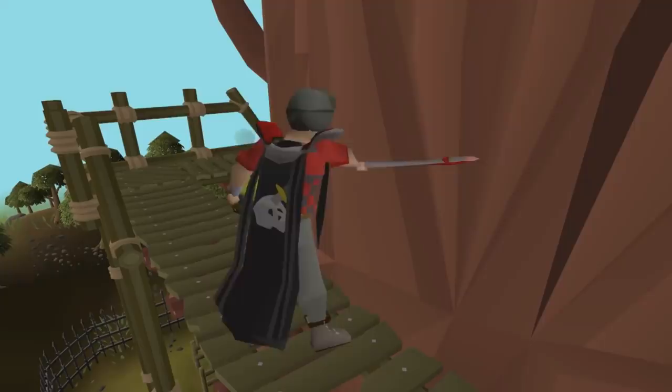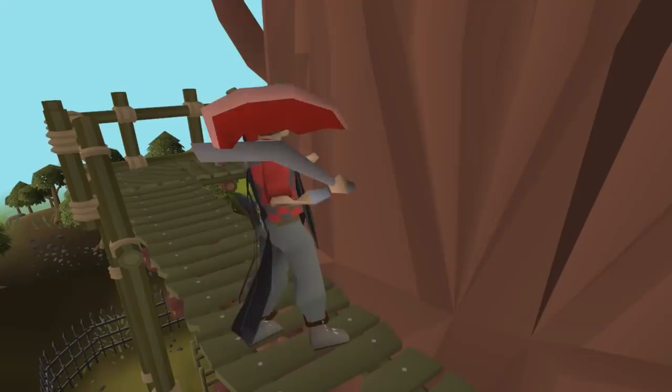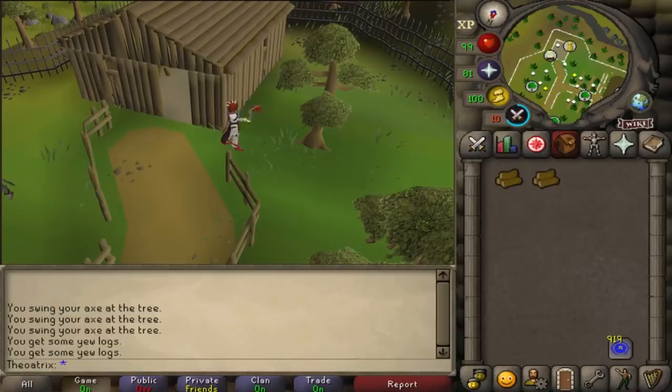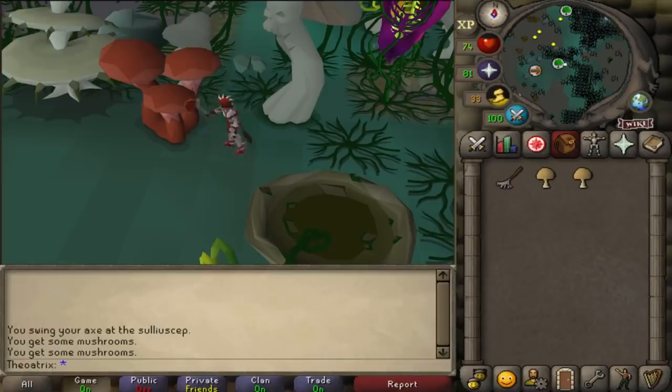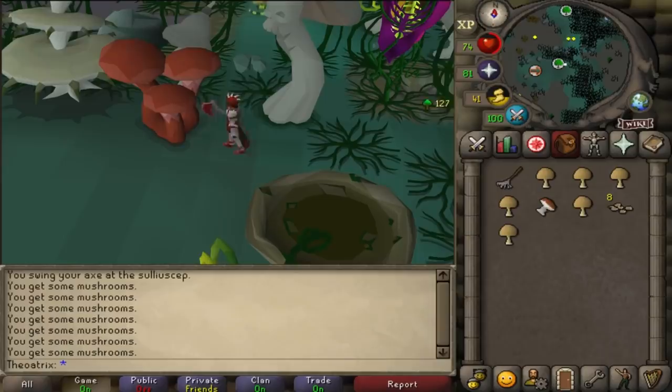Woodcutting is one of the more AFK skills out there, and redwood trees are probably the most AFK. Unlike normal trees, redwoods have a 1 in 11 chance of being cut down, so it's possible to AFK for minutes at a time, although you can get unlucky and deplete the tree on your first cut. The other trees out there have a 1 in 8 chance of depleting, so the best way to AFK is to cut the highest level tree you can. Sulliuscep mushrooms are also great for AFK — they have a 1 in 16 chance of being cut down, so once you actually start cutting the tree you can expect to AFK for at least a minute, although when moving between mushrooms there is a period where you need to be focused.